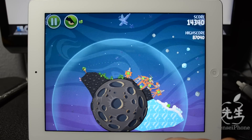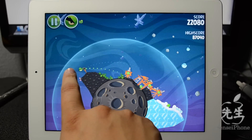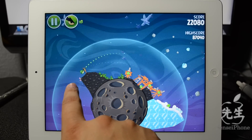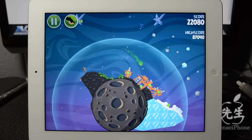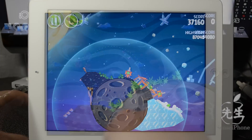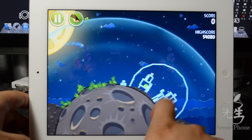Here's the green bird, which doesn't have anything special — it's just like a big fat heavy bird. It just weighs a lot. I didn't really do much damage there.